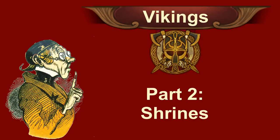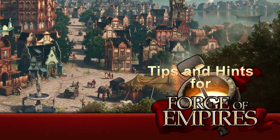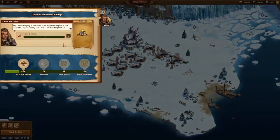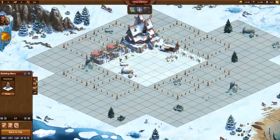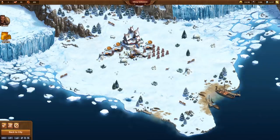Vikings Part 2 – Shrines in Forge of Empires. The start of the Viking outpost was the topic of Part 1. It ended with a quest to build two shrines. We constructed shacks to receive population and copper coins. We built an Axsmith to produce axes. Normally that 4-hour production interval would result in a very boring game, but this Viking outpost grows parallel to our main city.